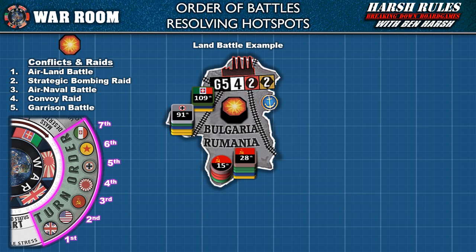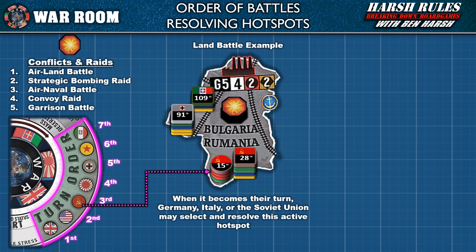These combat operations are executed according to a specific order of battle. First, in turn order, each nation selects an active hotspot and then resolves it. The chosen conflict or raid must involve the current nation's forces or territory. For example, when it becomes the Soviet Union's turn, they can select to resolve a hotspot, and if they don't, Germany or Italy can select it on their turn.